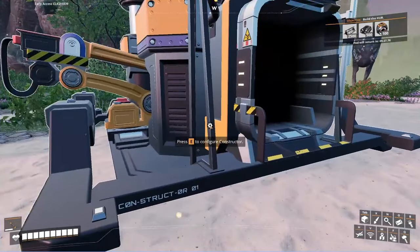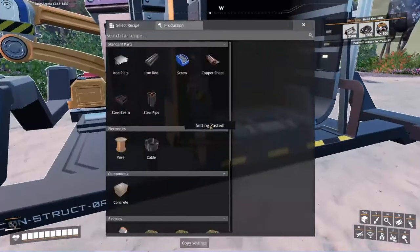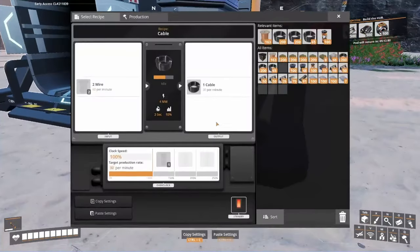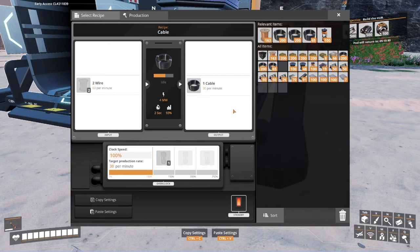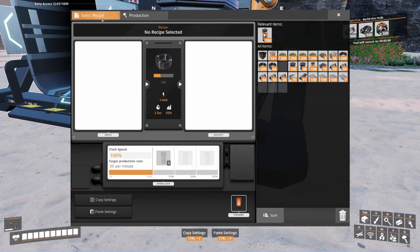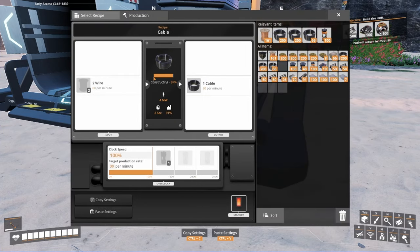We figured out that if you use the copy-paste mechanic - you can copy this and paste it somewhere else - if you copy the null recipe, aka 00, and we're in update 7, hence 007: if you go in here while it's producing and you paste the null recipe, you get to this weird screen, and as soon as you pick a recipe, it now produces without needing the input.